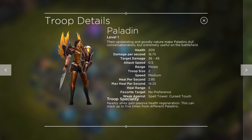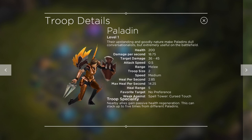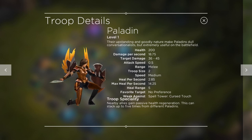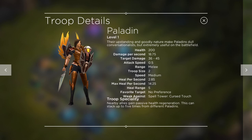Let's look at them here. One of the things I want to point out is: they heal. Nearby allies gain passive health regeneration, and this can stack up to five times from different Paladins. So the more Paladins we get, the more powerful this attack is going to get. But even more than that, look at what it's got here — health 200, damage per second 18.75. And this is level one Paladins.